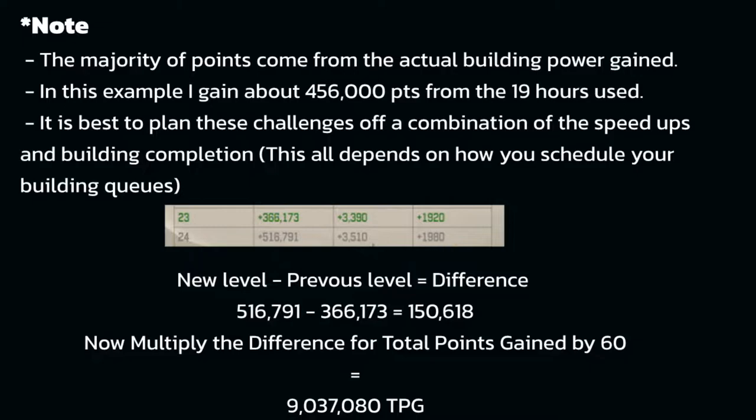What I did was take the new level minus the previous level, which equaled the difference: new level 516,791 minus 366,173 equals 150,618. We then multiply the difference by 60 based on our survival challenge guide, for a total of 9,037,080 points.